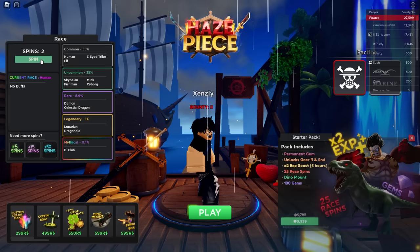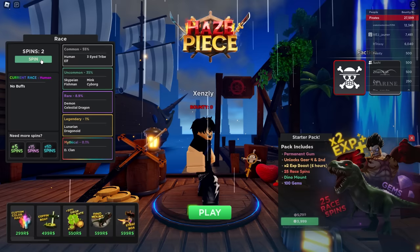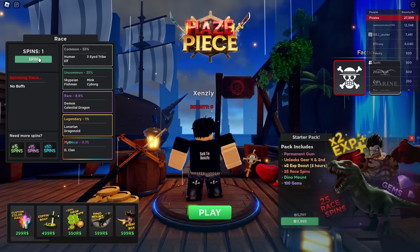Starting off with our first spin — got Human. Why is it glowing rainbow like that? I thought we got a mythical. Human again — I feel like they should keep Human in, actually. Never mind, I was about to say they should remove it. Okay, so we ended up getting Three-Eyed Tribe, which gives us some extra stamina. We're gonna go ahead and use the codes, I'll catch you guys when I've claimed them.